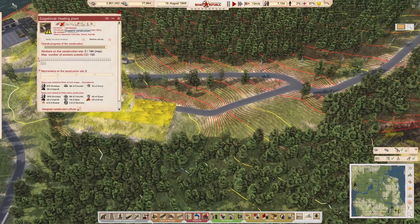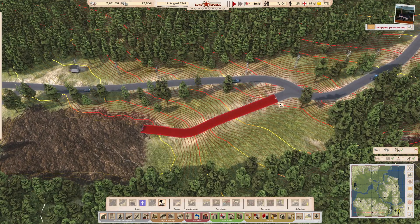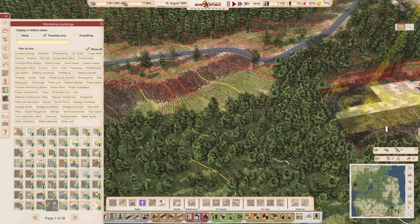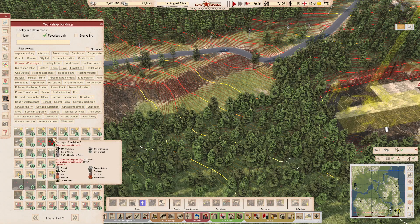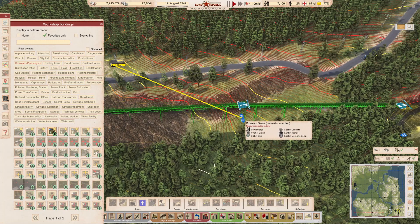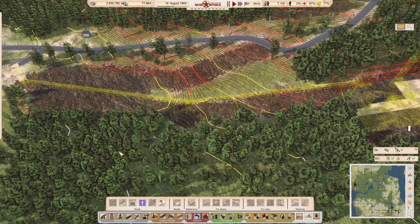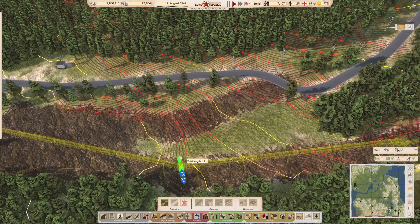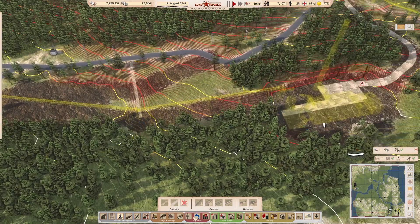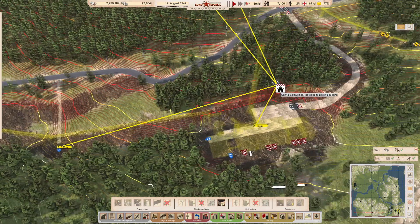That means we don't need this road. We're going to take that road out and put a conveyor in here, which should just bridge and span over. We'll run a footpath straight up like that. So we've now got that connection. Let me just recheck — yes, that is now out of range, so we're going to have to do something.